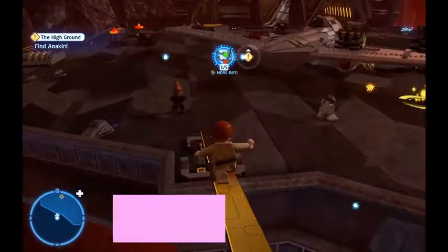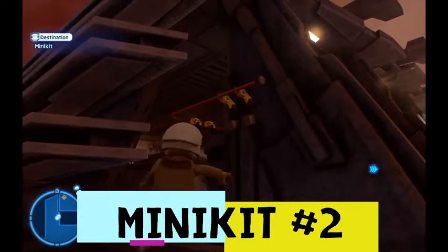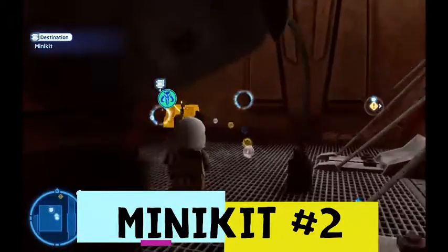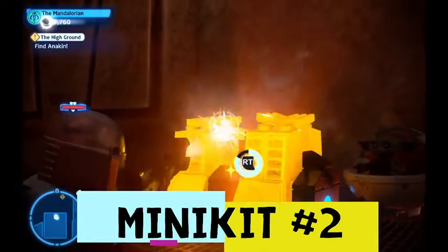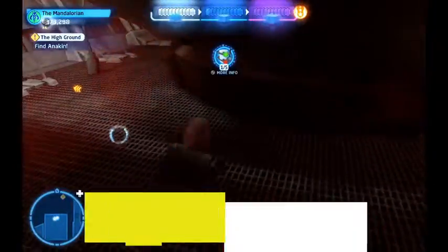Now we're going to go the same side but way forward, and you're going to grapple to this handlebar right here. You're going to shimmy across and you've got a bounty hunter switch. We're just going to grab the Mandalorian here and smash that. We're going to build ourselves our second minikit.